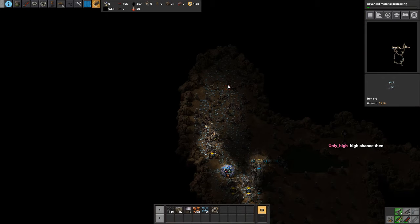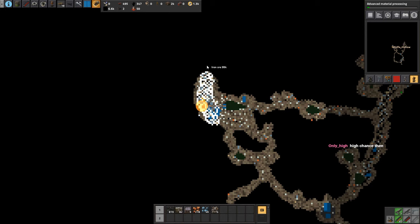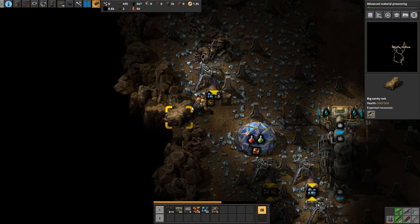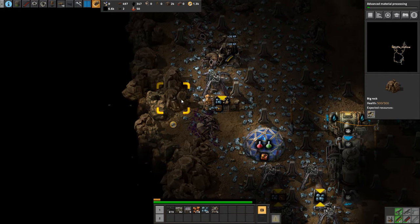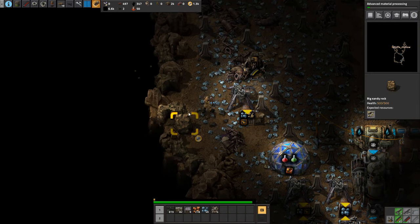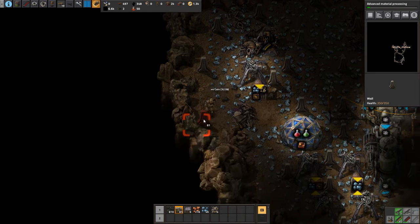It looks like we got the majority of this iron patch here at least. It does look like it continues north and maybe even south, but for the time being we have 100k iron here. That's quite good. I'm just gonna mine a little bit to the west and a little bit to the south just to see how far it goes. Probably not gonna try to uncover the whole thing, but it'd be good to know.